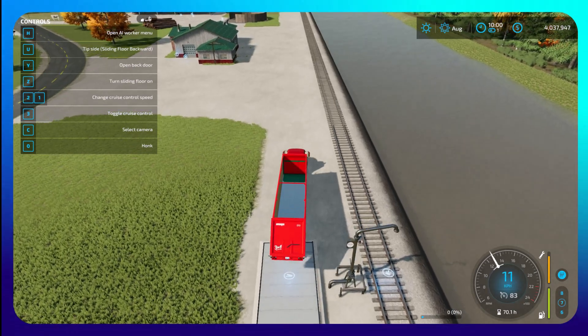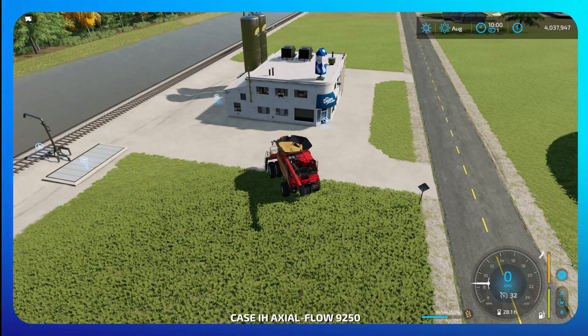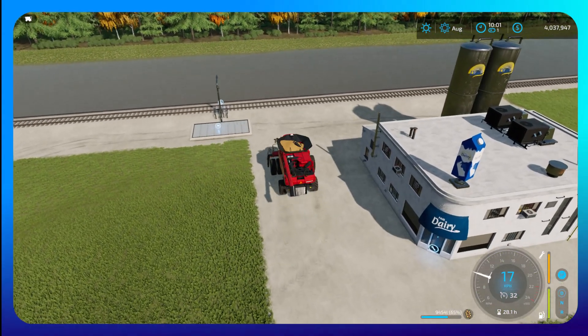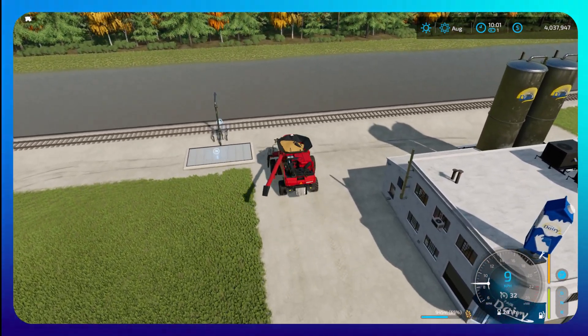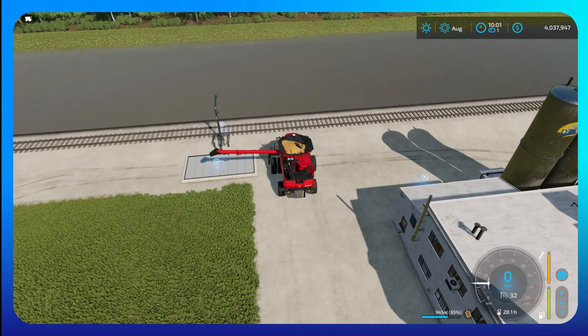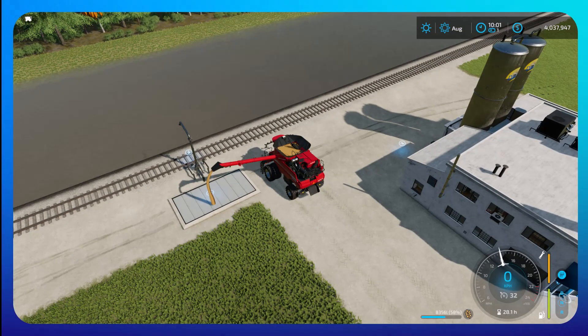I'm also going to demonstrate in a harvester. This has got a very large capacity in the bin, and it makes sense to just offload directly from your harvester when you're in this area. I'm just going to put a little bit in here just as a demonstration.